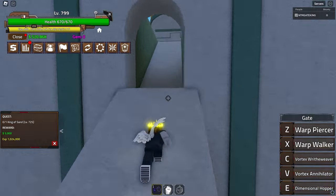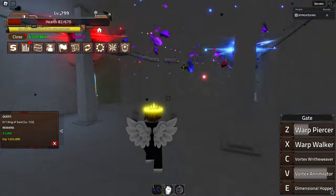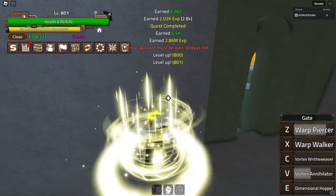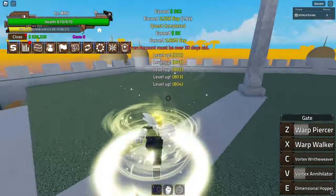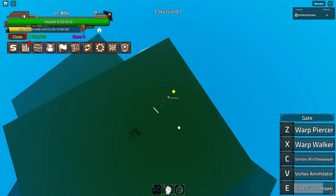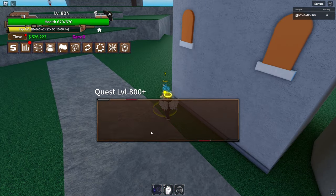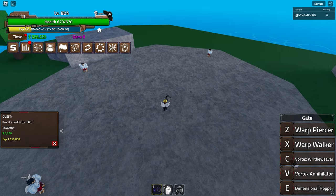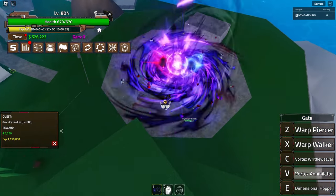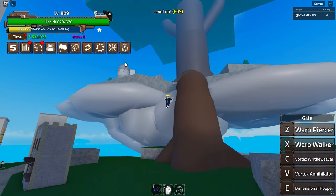This should be the final quest before we move to the next island. I do love the Vortex move - the V move that looks like hollow purple. I'm a very big Gojo fan. We can move on to the sky island - teleport straight there. The vortex annihilator collects all the mobs and yeah, that's actually very very good. It nearly one-shots them, so yeah I'm going to grind this island out.